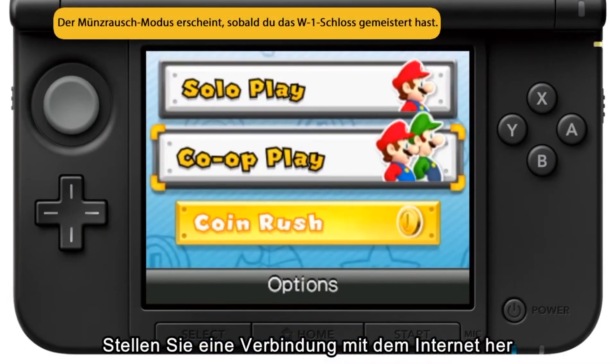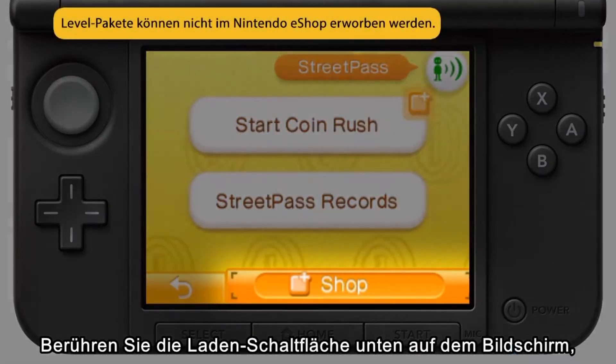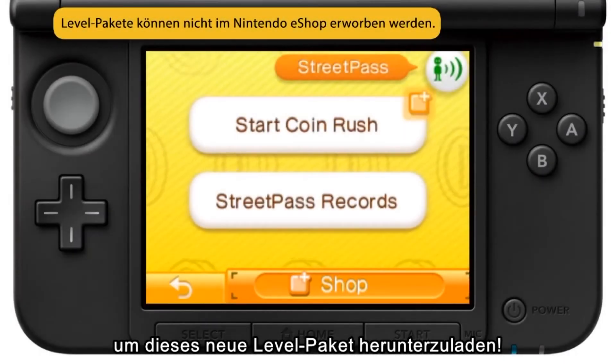Make sure you can connect to the internet and then select Coin Rush on the title screen. Touch the shop button at the bottom of the screen to find and download this new course pack.